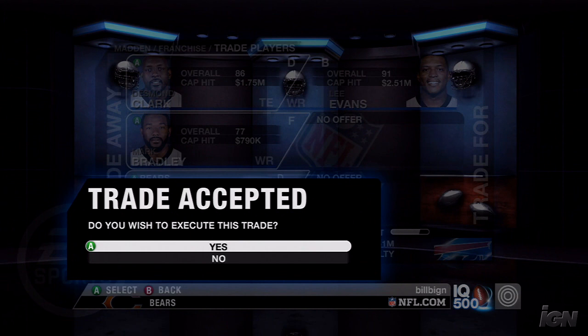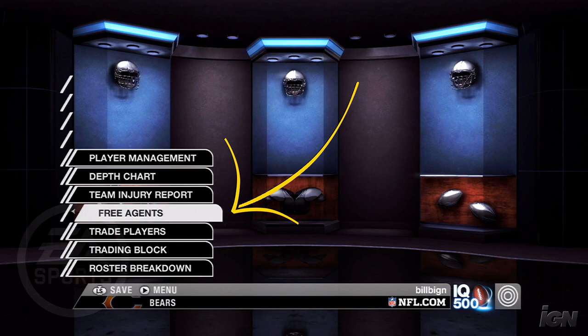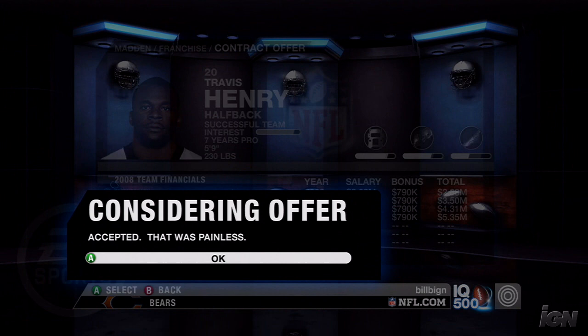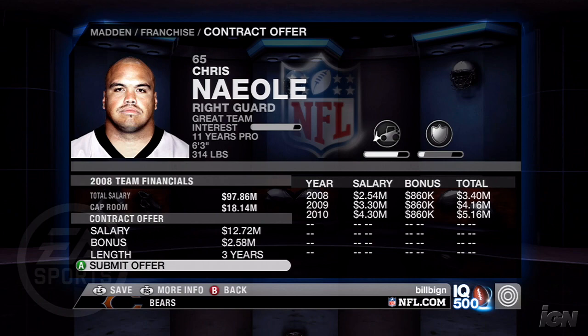Finally, make two free agent signings to shore up your holes. First, sign halfback Travis Henry. He's seven points better than starting running back Matt Forte, and while he may be suspended for the year in real life, that's not the case in Madden. Also, go after right guard Chris Nayoli. The former Pro Bowler should be moved to left guard on your team, giving you a sound offensive line and a whole new group of weapons to play with.